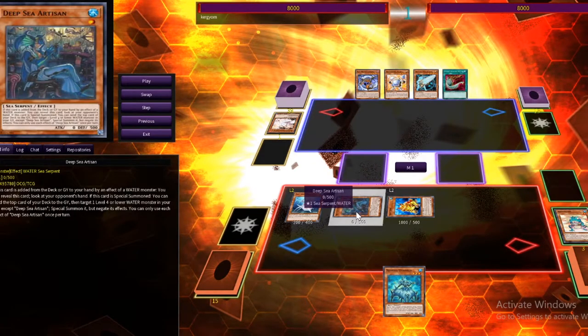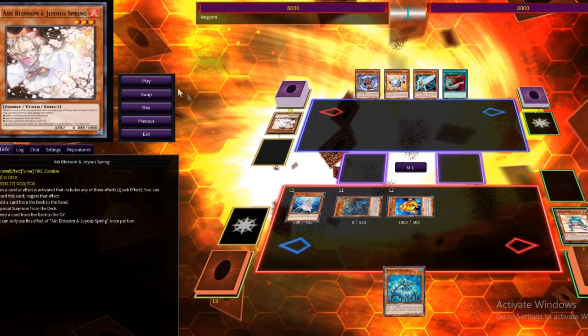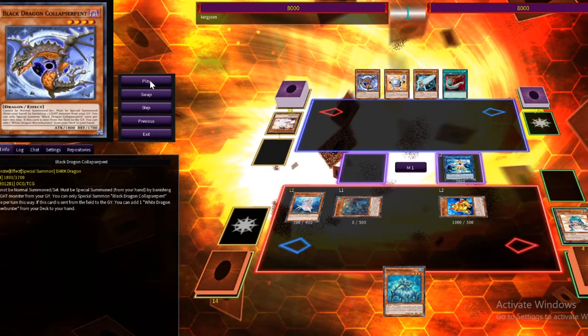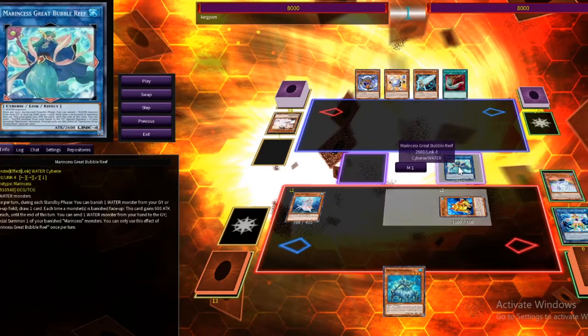When Deep Sea Artesian is special summoned, you can dump a card to grave and then special summon a water monster. So we dump a card and special summon Ronin Tonin. From there, we special summon Marincess Coral Anemone. Coral Anemone lets us get Swap Frog back on field. When Swap Frog is special summoned, we dump another frog to grave. And then we Ronin Tonin our way into Marincess Great Bubble Reef.